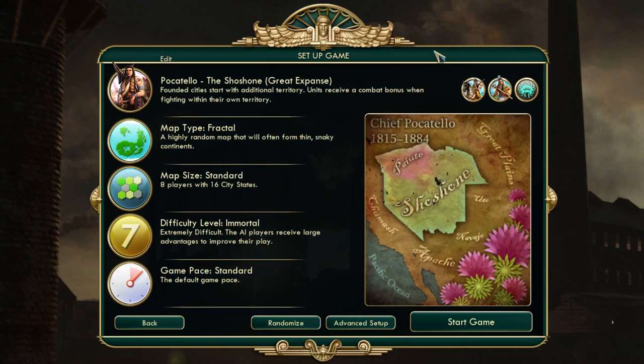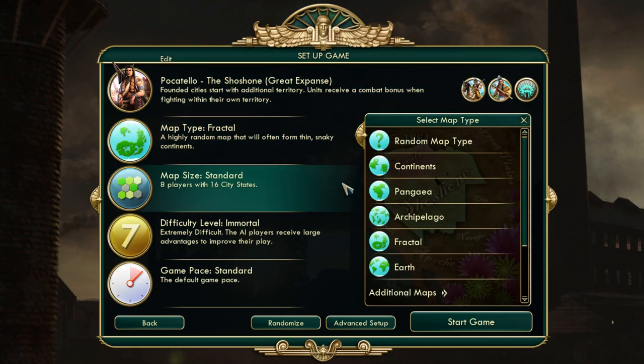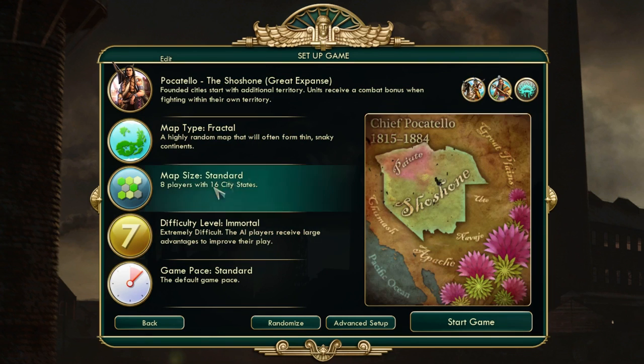Hello everyone, my name is Yonex and welcome to another Civilization V guide. Today I want to talk about ancient ruins, the ruins you mostly find in early game. Sometimes you get them on an archipelago map later on because they're on an island where no one went yet, but we're going to take a normal map — Fractal or Pangaea. I think Fractal is fine.